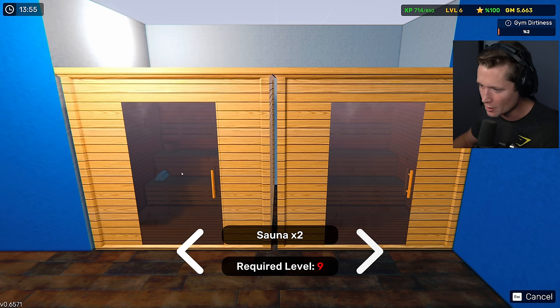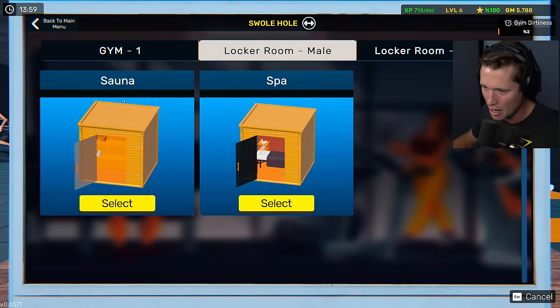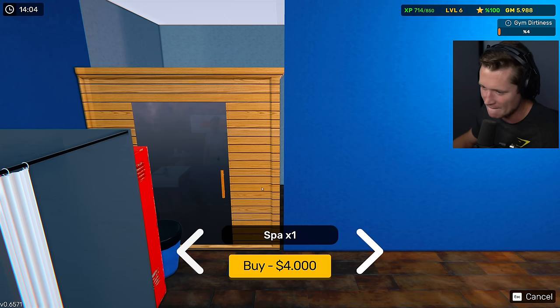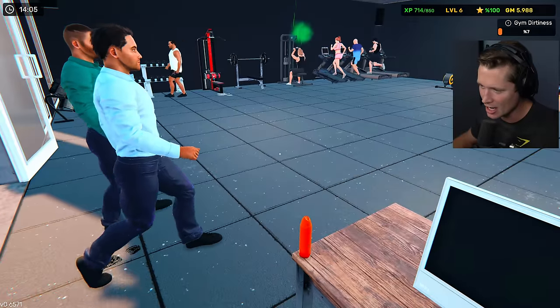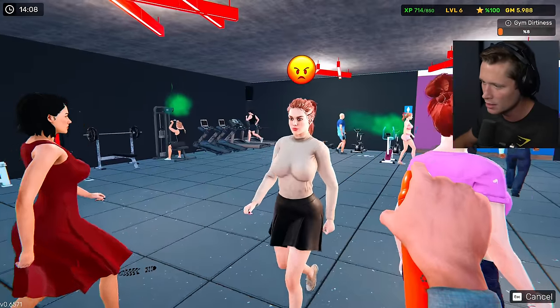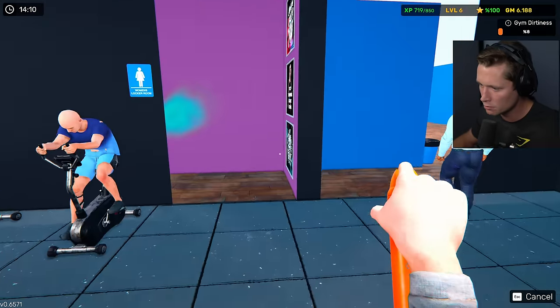We could put one in for $4,000. You can get a double but you can't get that until level nine. I'm excited — I want a sauna so bad. They're so expensive, and I have a feeling they probably have a lot of maintenance. There's also a spa option on the other side. We might have to adjust our locker setup a little bit. I'm not sure if they're going to be able to squeeze in there, but we'll see. Let me make sure we get the stinky people — you are ruining the experience of our other guests.